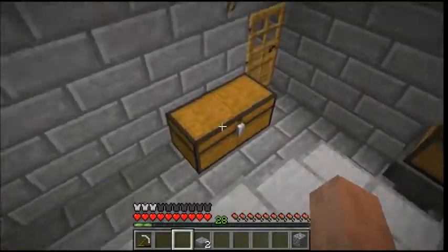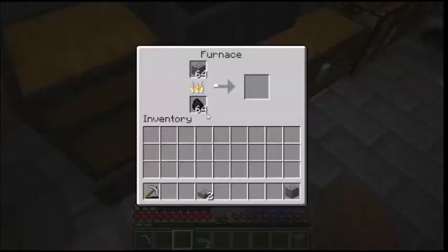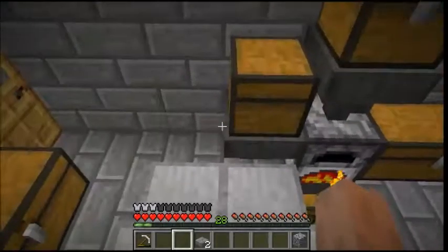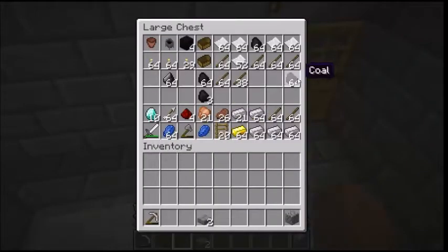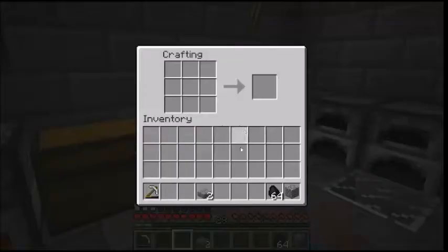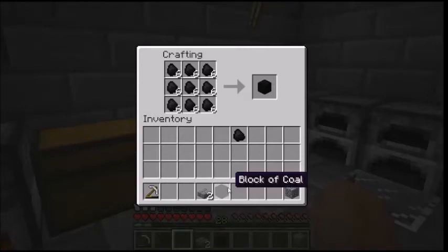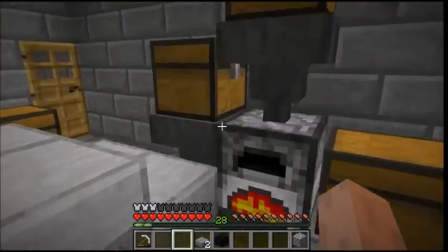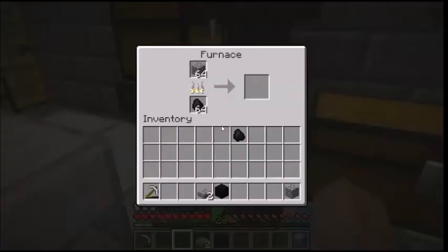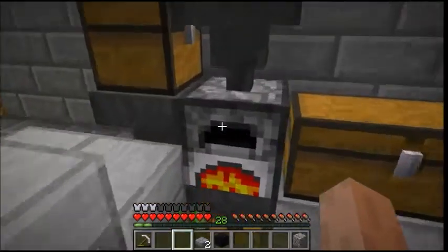Of course, you still have to gather and restock your coal. But if you'd like the coal to last longer, what you could do is take your coal and make coal blocks, then fill the chest with coal blocks. That way you'll make more stone and it'll last longer.